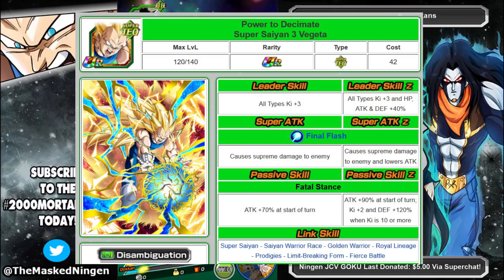This guy got quite a significant boost. He got a new leader skill: all types ki plus 3, HP attack and defense 40% — not really that great but better than what he had. His super attack, the Final Flash, still does supreme damage but now lowers attack, which can be quite useful. His passive has gone from just a standard 70% attack to 90% attack, and then ki plus 2 and defense plus 120% when ki is 10 or more. So you only have to get to 10 ki and then he'll put himself to 12 and super attack.